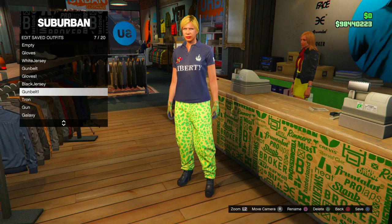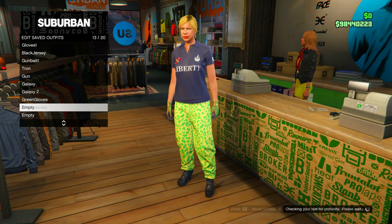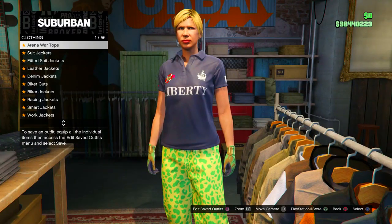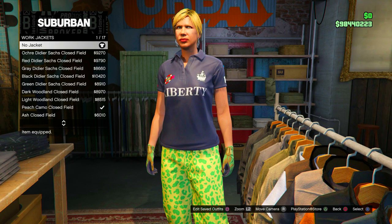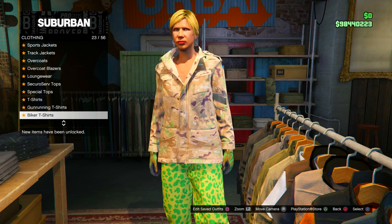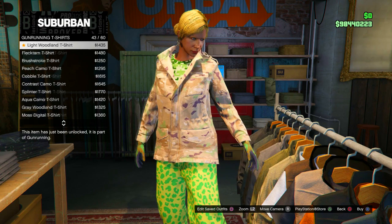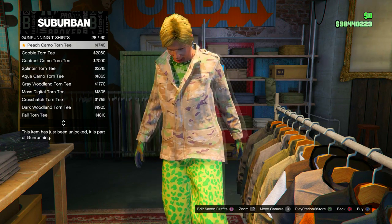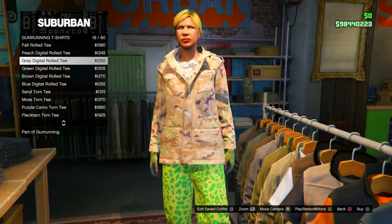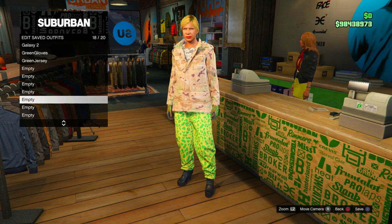Save this under your current saved outfit. Moving on to the last part of this outfit, go to the top section, go to work jackets, put on the peach camo work jacket. Then go to gun runner t-shirts and scroll up until you see the grey digital roll T. Once purchased, save this as your second-to-last outfit. Moving on to the final outfit.